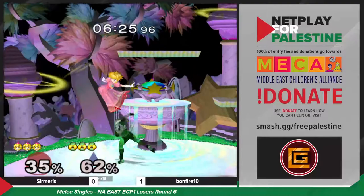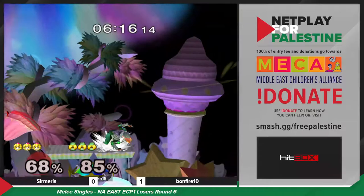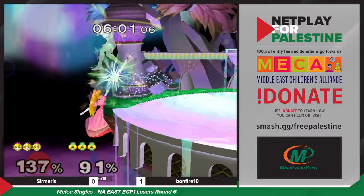All Bonfire's got to do is rack up the damage and follow that recipe. Bonfire's doing a good job tacking on hits but she's taking a lot of trades where she really shouldn't be. Really smart grab. These follow-up aerials — I like them. The shield poke back air — such a large move. Found a little bit of an opening and Sermaris is getting boxed out now.